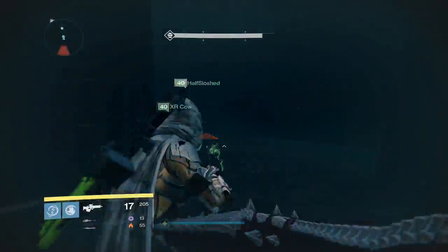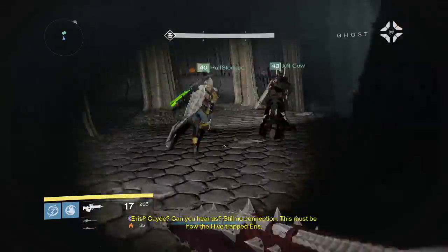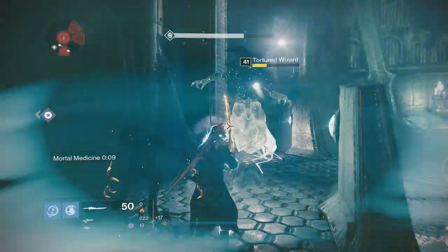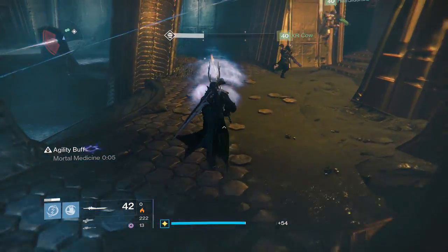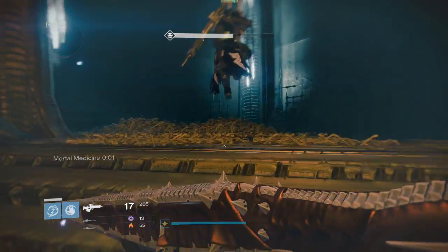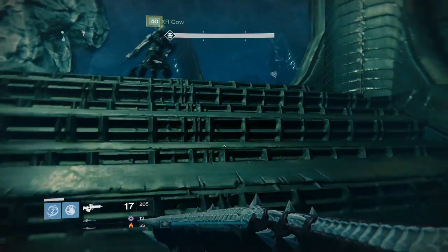Once you get to this part right here, you're going to see two doors that require two relics. You're going to have to put one in the first door and one in the next door. This is the second door where you actually put two relics in. Once you get to the part where you have to place the two relics, you are nearing the location you need to start this side mission.